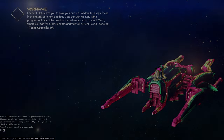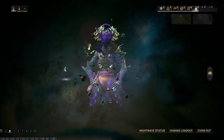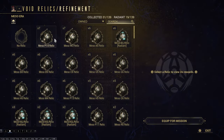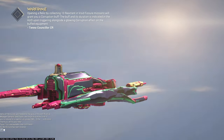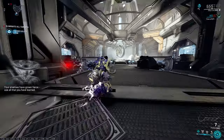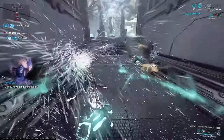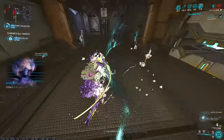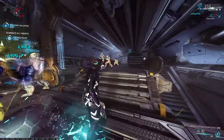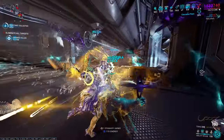Let's take Protea to a proper quick Steel Path Exterminate so you can understand how she plays - which is really good. She's strong, she plays really well. The annoying thing about Exterminates is your dispensary is obviously going to be less useful because you're moving around. But that's okay - you can still throw out your other stuff and quickly kill them. Your turrets are really good for quickly clearing rooms in Steel Path.